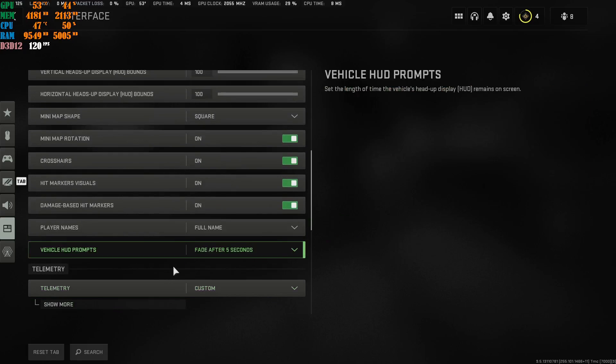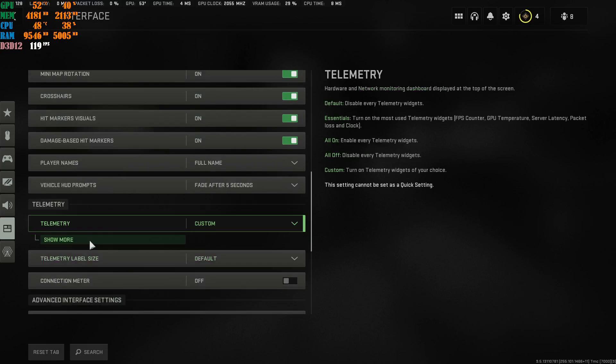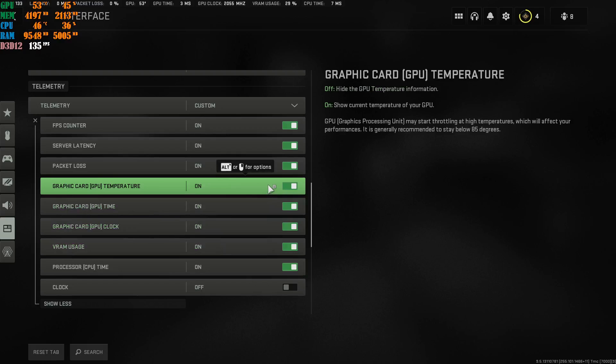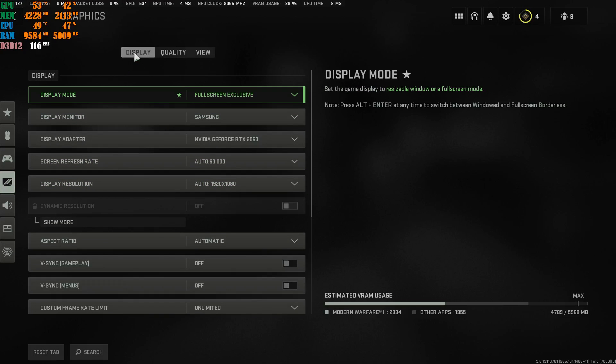Under Interface, go to the Custom option and click Show More. If you don't use MSI Afterburner or any AMD overlay that displays on your screen, you can go ahead and turn on the in-game performance metrics depending on which ones you want. It's your own personal preference. From here, go to Graphics Settings and then Display.